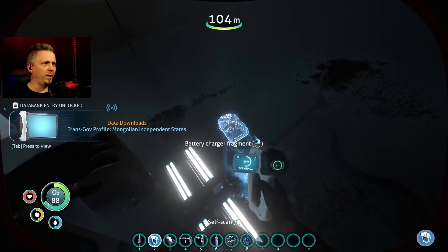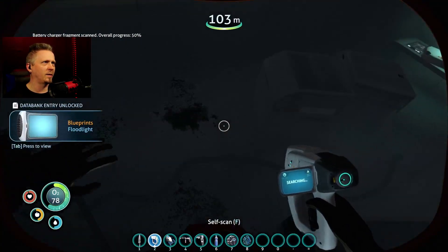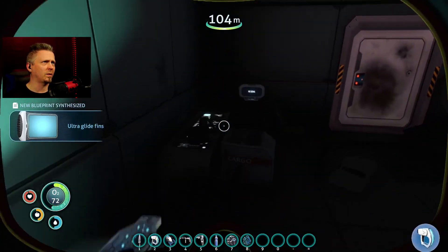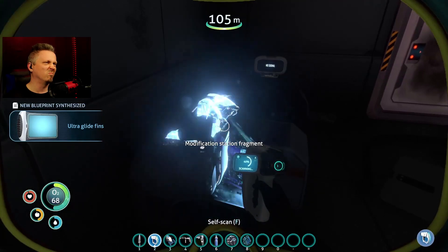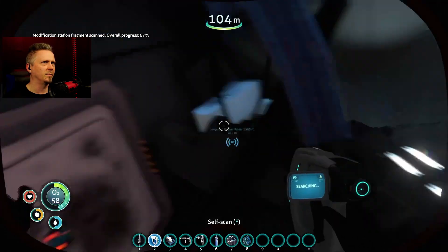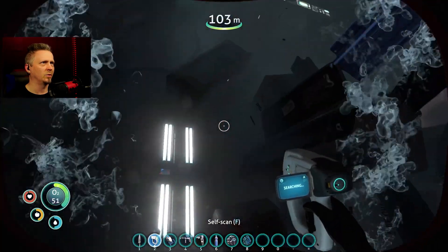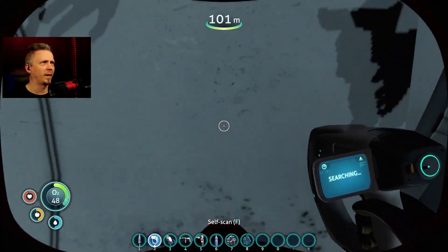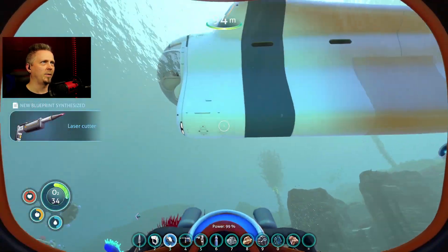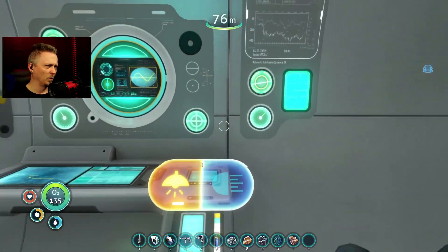Let's go grab some stuff. Oh yes, a battery charger fragment! I'm looking for gold but I saw a wreck and I'm going to stop and get some scans. Ultra glide fins, okay. Mod station — that's always a good thing. I'm getting close to that. I haven't made my laser cutter yet. There we go — laser cutter! Maybe I can go ahead and make the laser cutter and check that room before I get too far away.